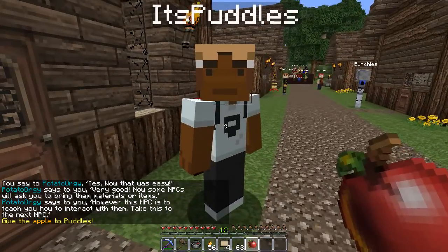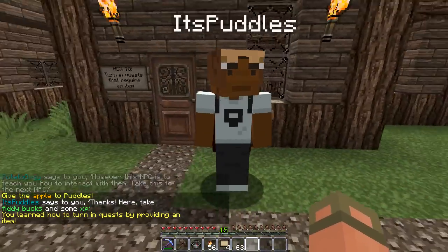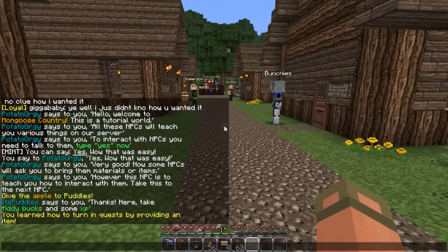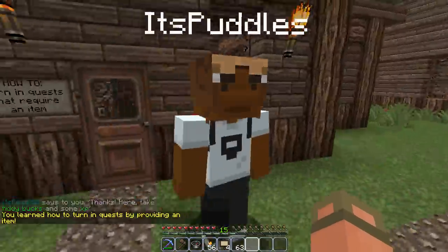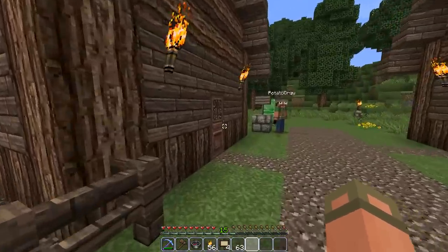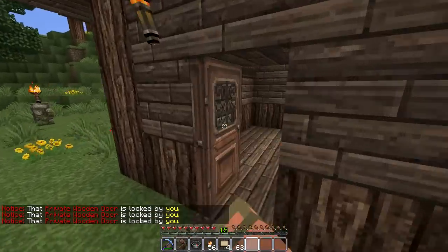It's pretty simple. Then when you go up to Puddles, for some reason he wanted an apple to eat. Well, you're supposed to talk to him first, not right-click him with an apple, but regardless, you learn how to turn in quests by providing an item. All these houses are empty. There's nothing in them. They were just there — they're just placeholders, as you can see.